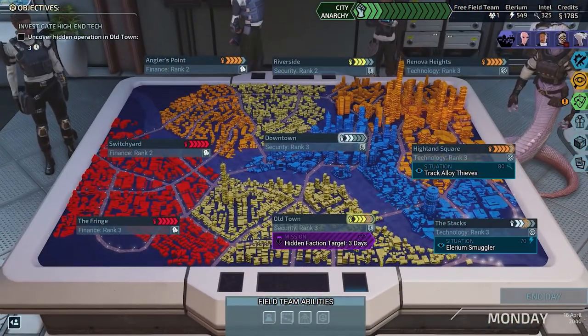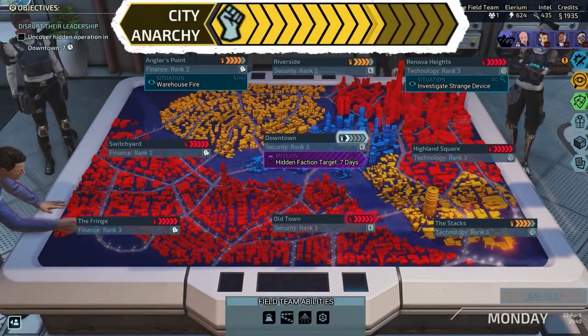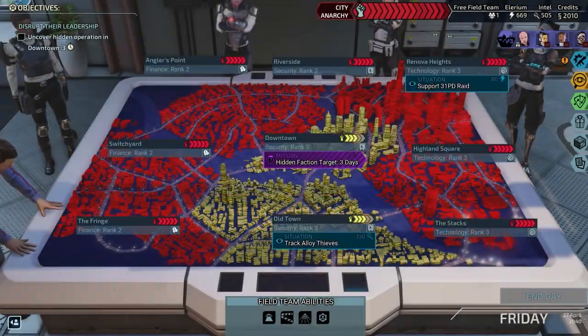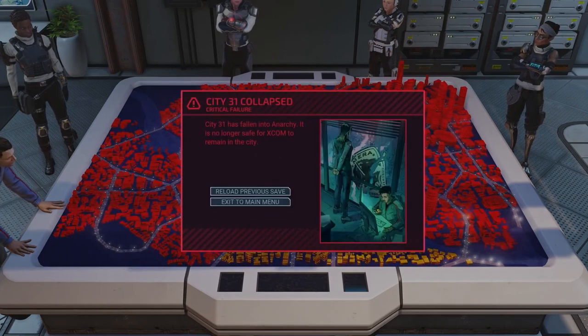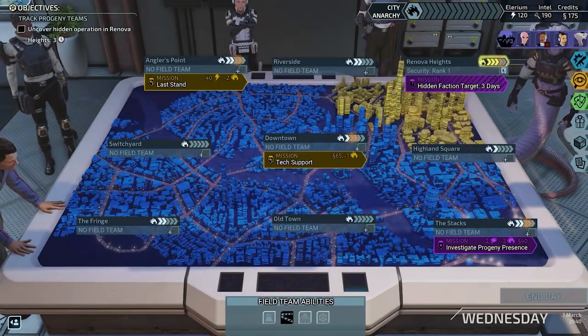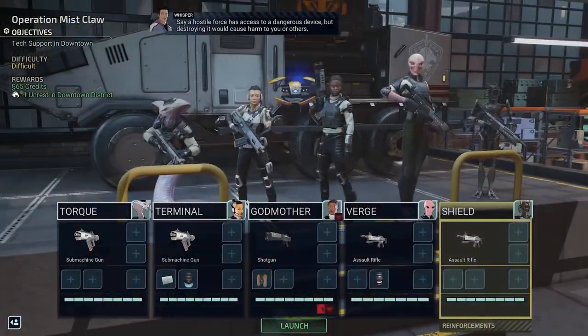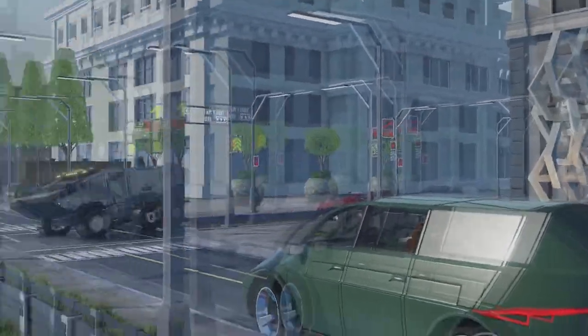There are nine districts in City 31 and all of these have their own unrest meter. Your job will be to keep these low — if they rise too high, the total city anarchy meter grows. If it reaches the end, you lose the whole campaign and will need to restart or reload. You can do this by participating in missions in the districts, placing security and more. You can also undertake investigations to speed up the process towards critical missions. There's a ton I won't cover here for spoiler reasons, but it's not as simple as it seems.